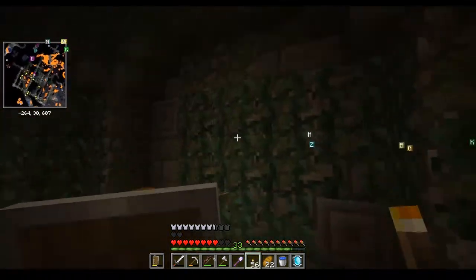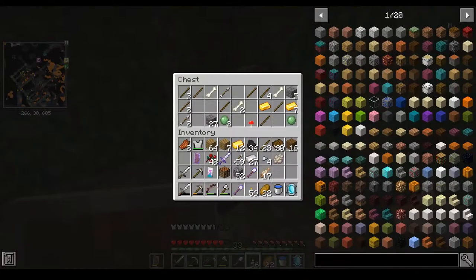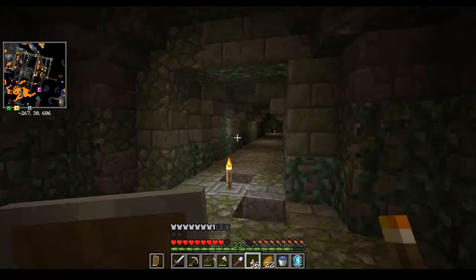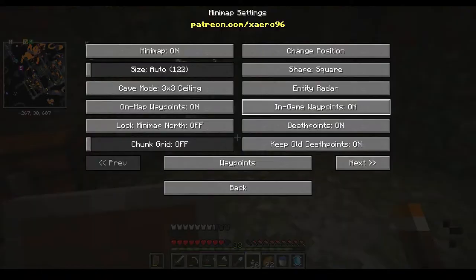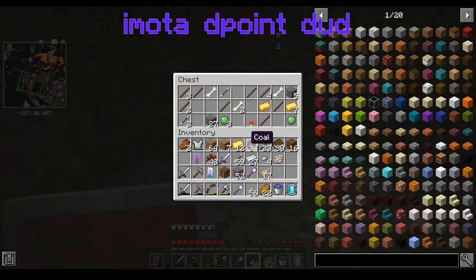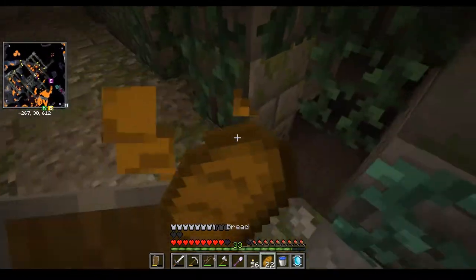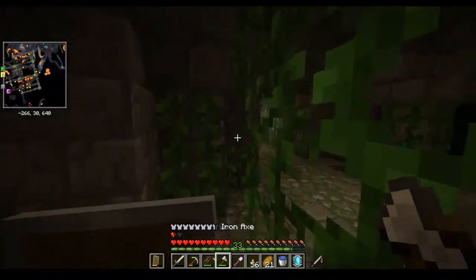I'm safe, no zombies around. We've got a shield with Unbreaking 2 and Curse of Vanishing — that's actually pretty good. Curse of Vanishing just means if I die it gets deleted, but my XP gets deleted anyway, so it doesn't really matter as long as I have death point on. Yep, death point is on — that's good. Let's take these stone bricks, some free slime balls, and some arrows. It's a good thing we have a bow now so I can shoot powerful mobs from afar.